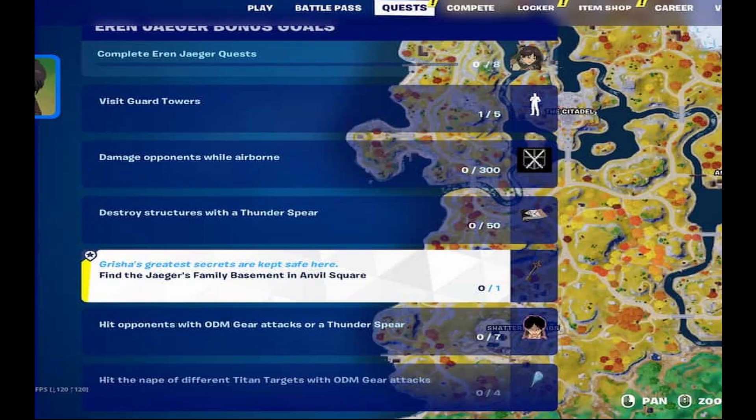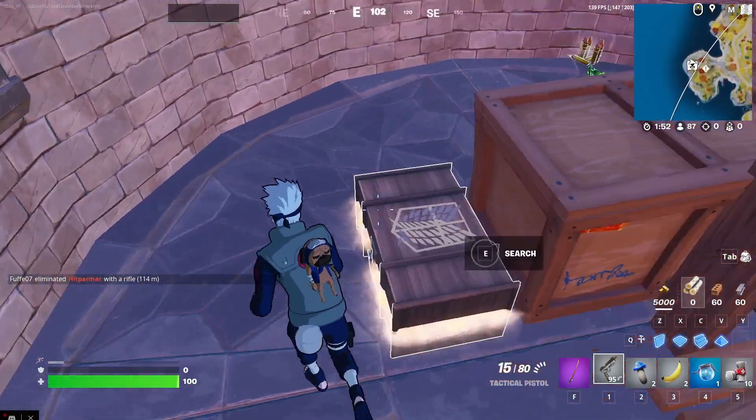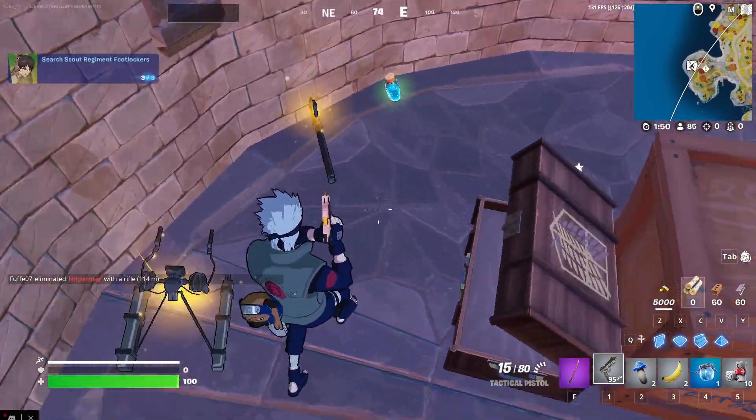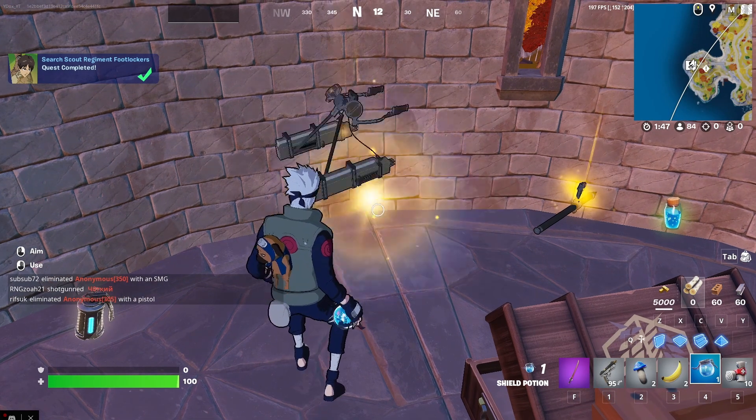First of all we've got a quest of searching the scout thing. Basically this is to search the Dragon Titan chest. This is the location of every single chest in the entire map, so just go up there and find the chest. You just need to open it, that's all.